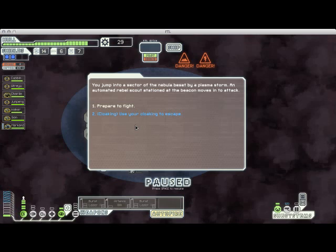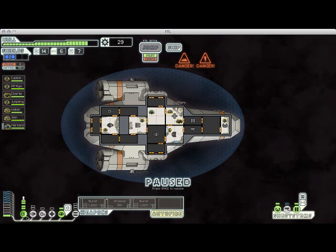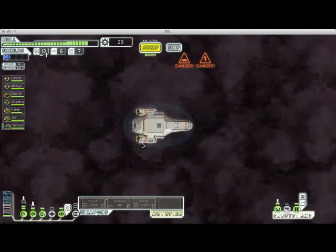Here we've run into a sector being beset by a plasma storm. What these plasma storms do is automatically take out a little bit less than half of your total power — we've lost about five units of power and can't run a lot of our systems. Normally we would have to fight, but because we have cloaking we have a blue option to just cloak and escape. Fighting in plasma storms is very dangerous, so I'm going to avoid the fight, do a little power juggling, and jump out.